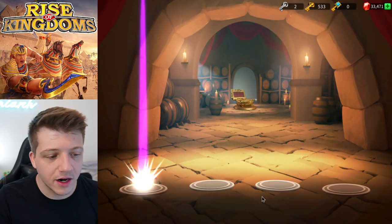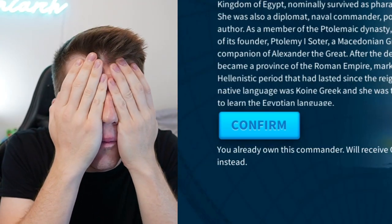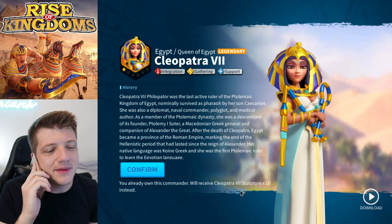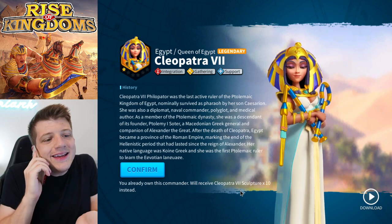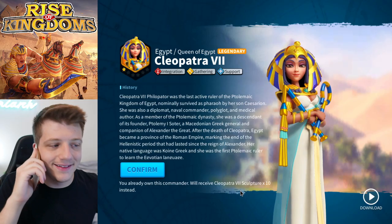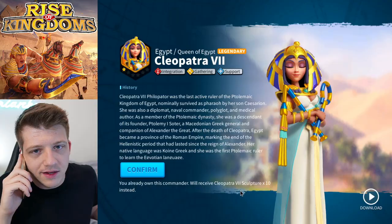We get three more sculptures, some Ragnar — that's fine, I'll take sculptures. Then back to Cleopatra again. What is this, some kind of sick game? All I've done is make YouTube videos, which is good for the game. This could have been Thutmose sculptures and instead we've now got 410 Cleopatra.